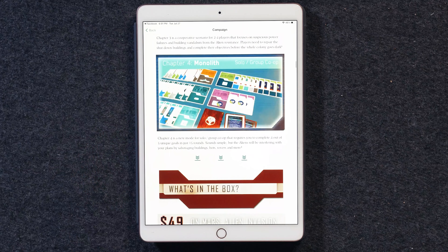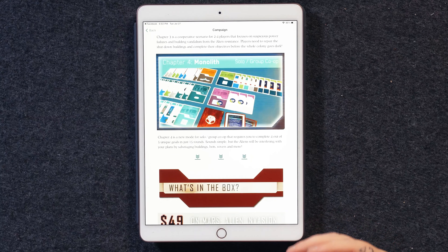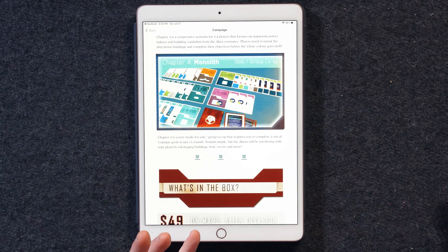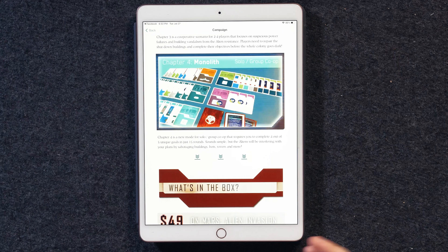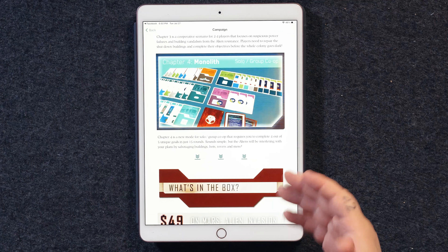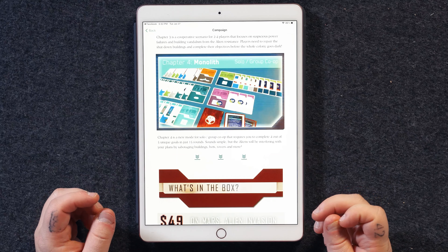And then finally we have Monolith. Monolith is going to be a solo slash group co-op. This is really going to introduce the brand new solo mode that I was talking about and continue that story. Here, you're going to try to complete four out of five unique goals in just 15 rounds. So there's a timer on this — you have only a certain amount of rounds in order to complete your objective. It's more of an intense solo puzzle or a cooperative mode if everyone wants to work together.